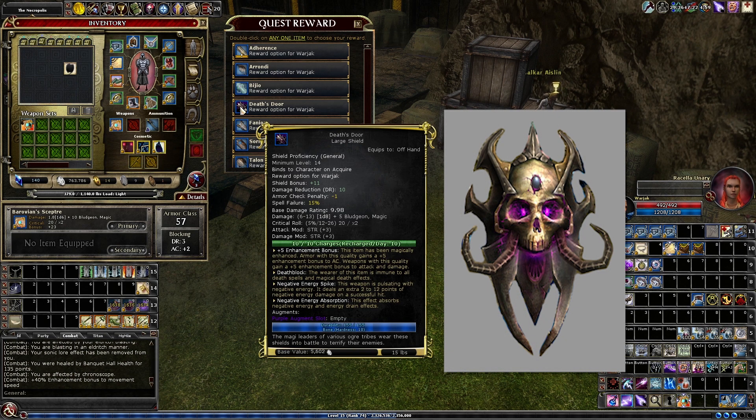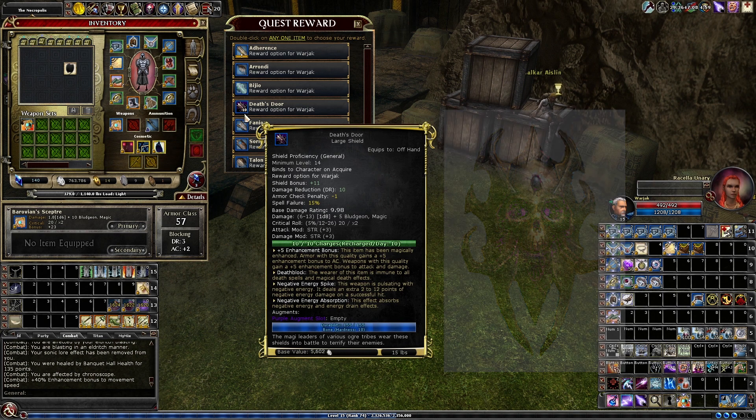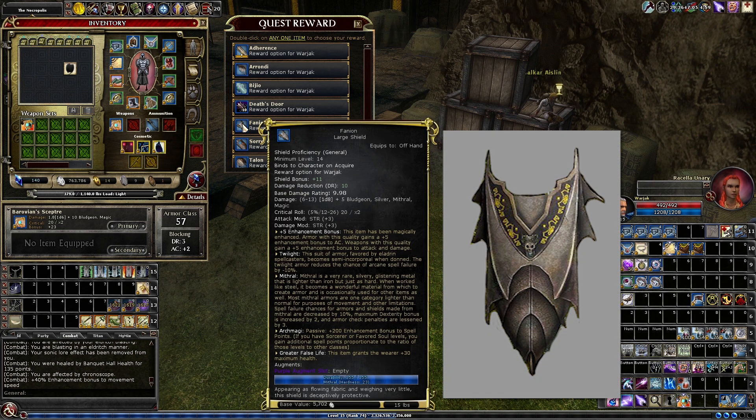Death's Door has Death Block and 10 charges of absorbing negative energy. This is nothing special stat-wise, but this is probably one of the most sought-after cosmetics — it's very unique and special. Fanion is a caster shield, meaning even arcane casters can use it because it has no arcane spell failure. That's what makes this shield unique. Also, it's got Archmagi and 30 False Life, which makes it great.